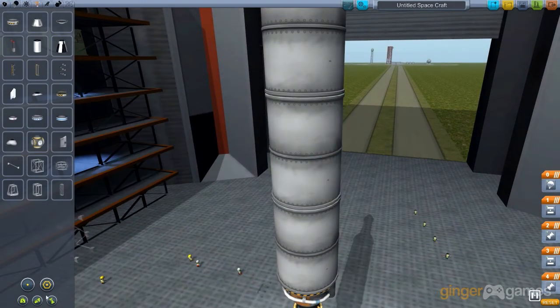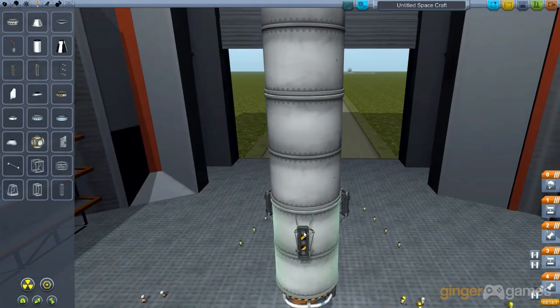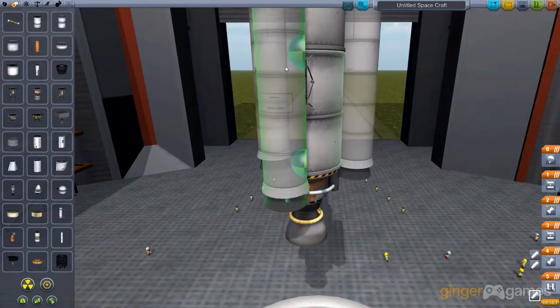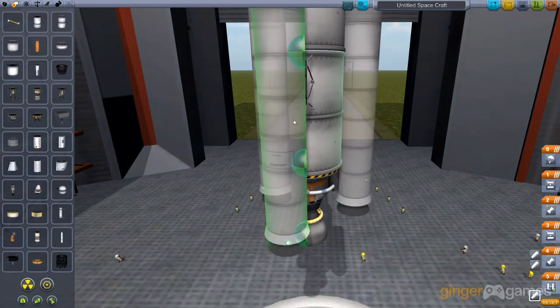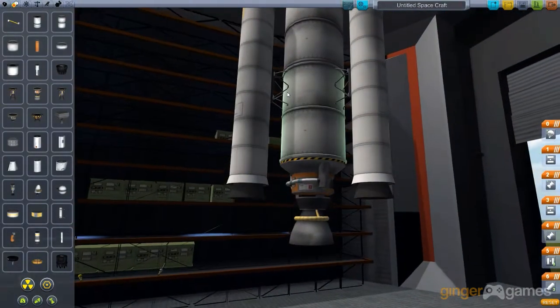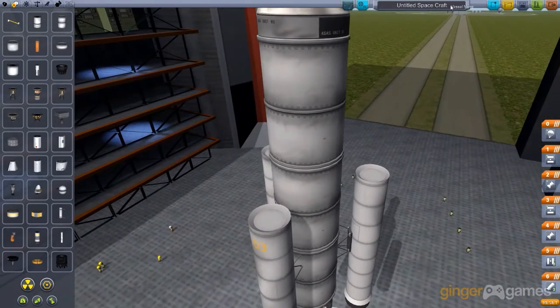Radial decouplers — put three-fold symmetry on, put them further down, now let's put the booster rockets on and place them on the thing itself. Now I got to this part — I'm going to call it Kepler 1, as I did before. That's how I spell Kepler. Save — there we go, we saved it. Dark blue button this time.